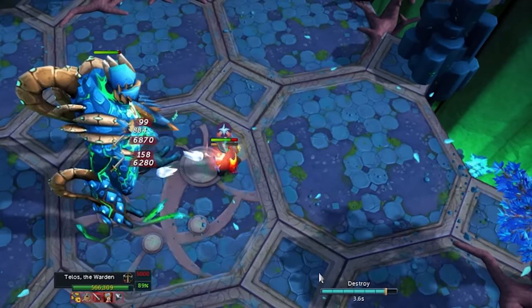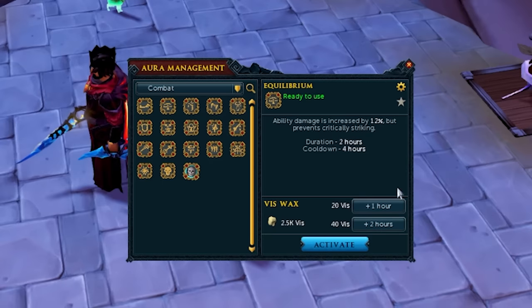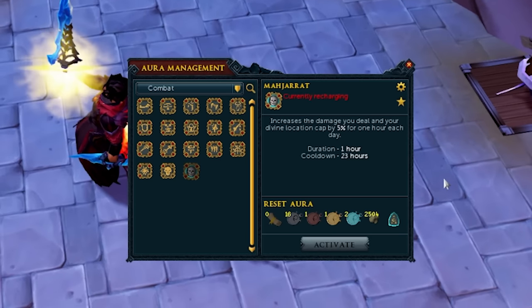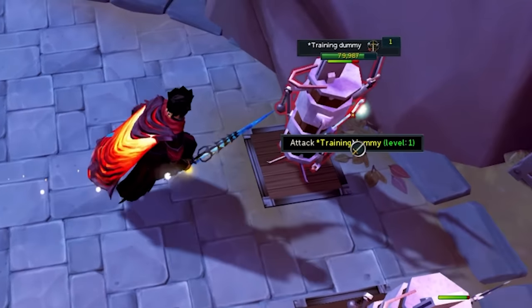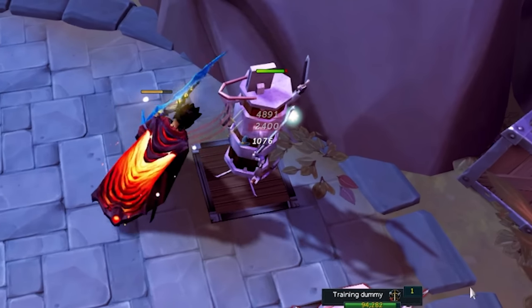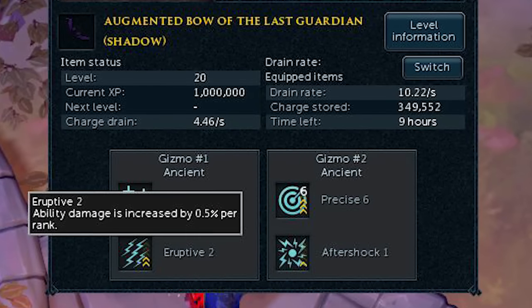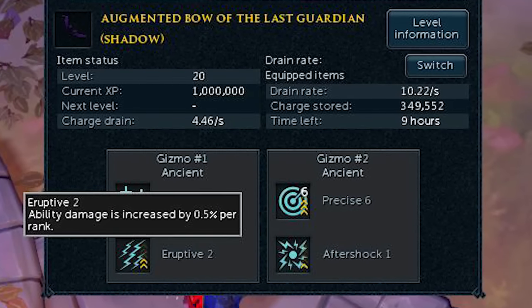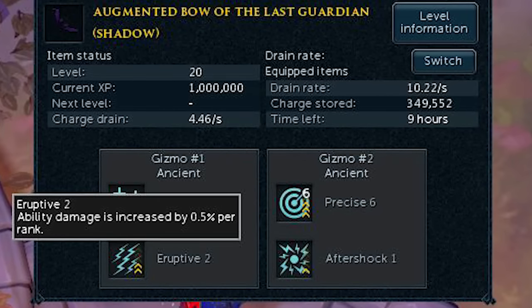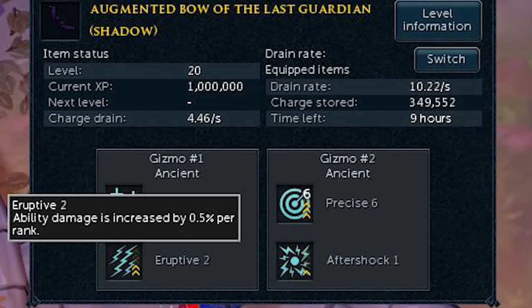This is a significant buff to melee mobility. The Equilibrium Aura has been redesigned to provide a 12% boost to your ability damage, but while it's active you will never be able to critically strike — making it a solid option for lower-level or entry-level PVM setups, but not so good at endgame. The Equilibrium perk has also been rewritten and now increases your damage by 0.5% per rank, and has been renamed to Eruptive since the old name didn't make sense for the new effect.